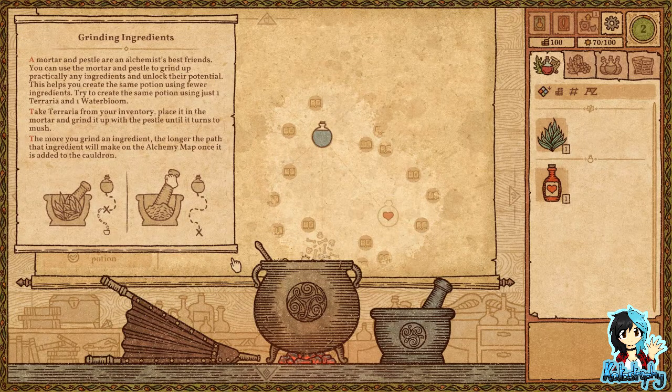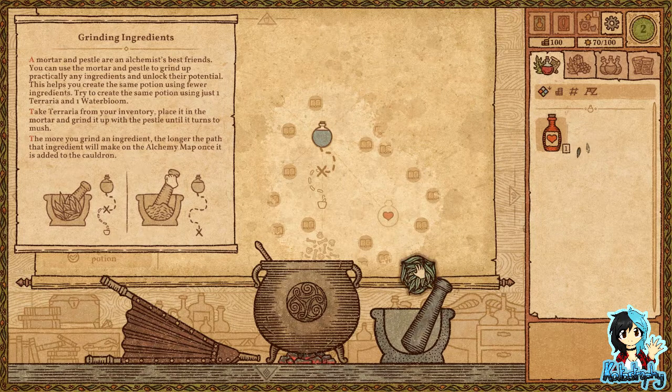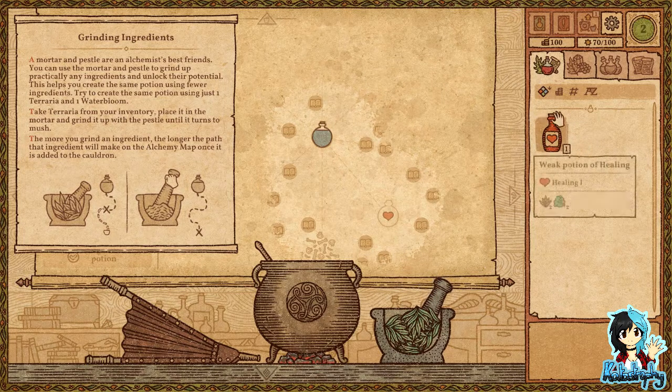A molten pestle is an alchemist's best friend. You can use the molten pestle to grind up practically any ingredients and unlock their potential. This helps you create the same potion using fewer ingredients. Try to create the same potion using just one tereria and one winter bloom.